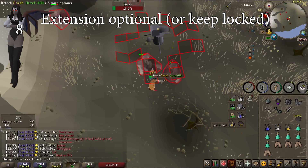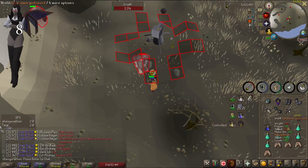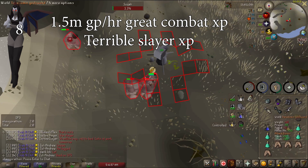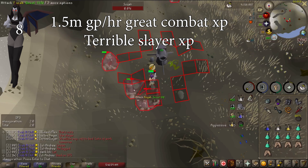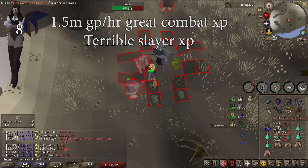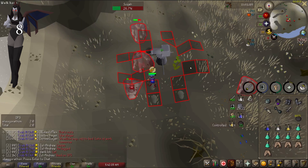Vampyres are a task I unlocked recently. If you still need melee combat XP, these are a great extremely AFK task for that, getting upwards of 80k combat XP. These provide solid GP of about 1.5 mil GP an hour with no prayer potion cost, but a pretty low 20k Slayer XP an hour. If you are still doing Gargoyle tasks, you definitely should be unlocking these and doing them too.